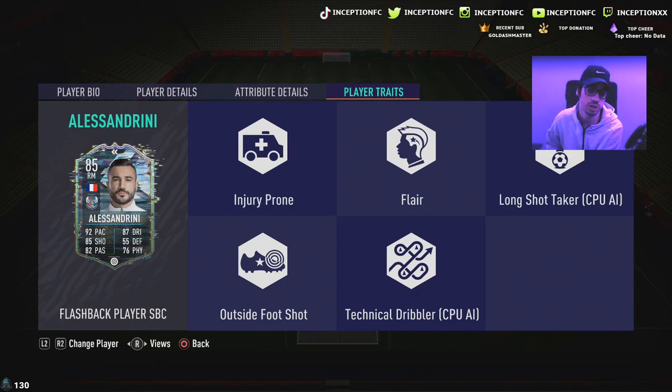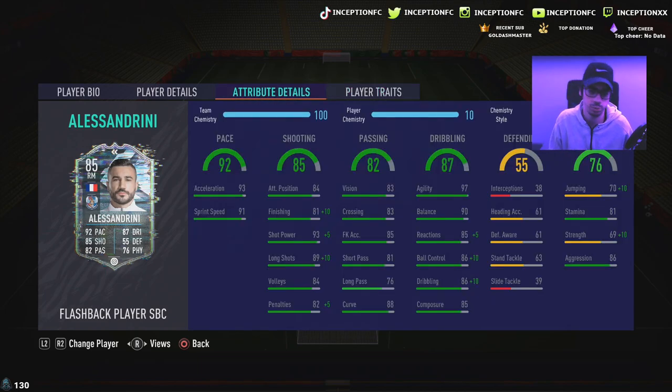I was kind of hoping that Alessandrini had the finesse shot trait, because in this game it's actually very helpful when people are being super defensive and you have a player like this playing off to the right side. But the chemistry style we're going to give this card will boost his shooting as much as possible. He has 93 acceleration with 91 sprint speed, so you don't have to improve that. Shooting is at 84 attacking positioning with 81 finishing, 93 shot power, and 89 long shots — really nicely set up for a base card.